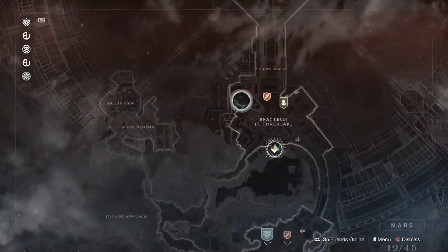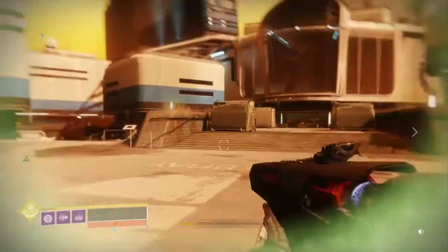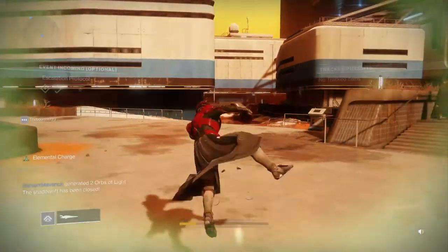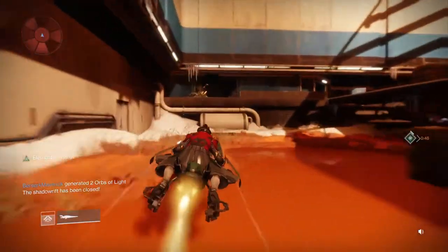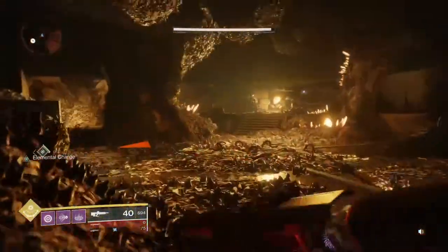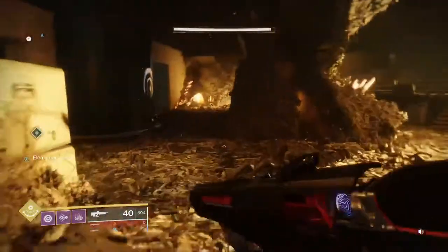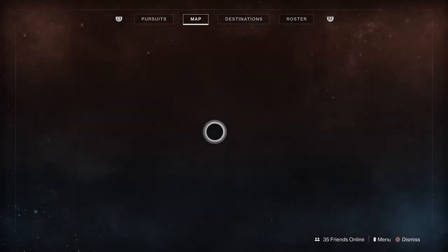First we start off by going to Mars — I love Mars — and going here to the Braytech Futurescape patrol point. Now I'm already spawned in there and it looks like I'm involved in an event. We're going to be going over here to this Lost Sector in the corner, and I believe this is called Core Terminus Lost Sector.